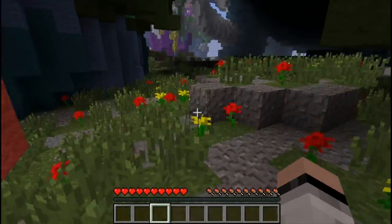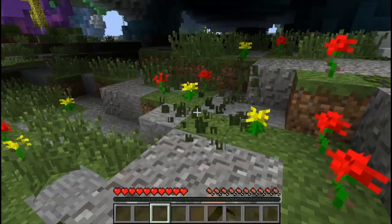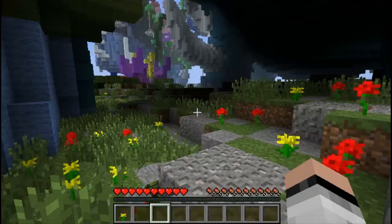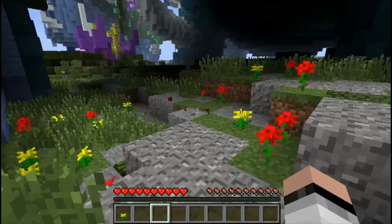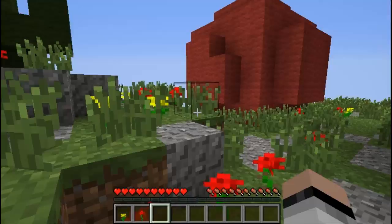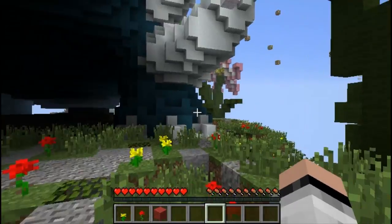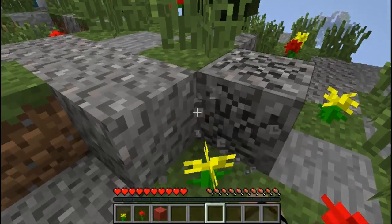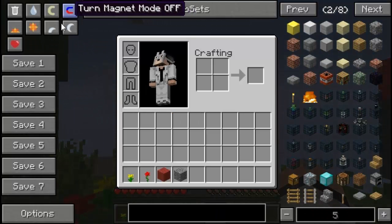If you click Magnet on while in survival and break a block, the entity is actually going to fly towards you. So here are some flowers — if I hit this flower, it's going to come straight towards me no matter where it is. You can activate TNT and all the blocks will come surrounding towards you. There's no need to be scavenging and running around your whole world looking for items when they just come straight towards you.